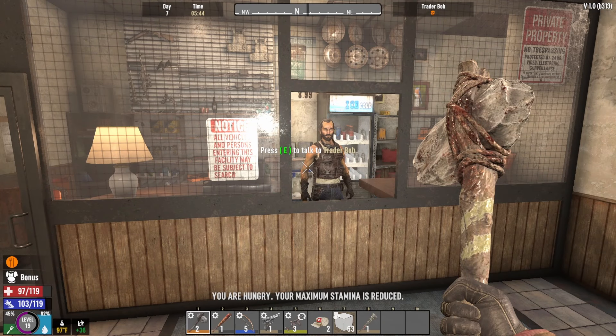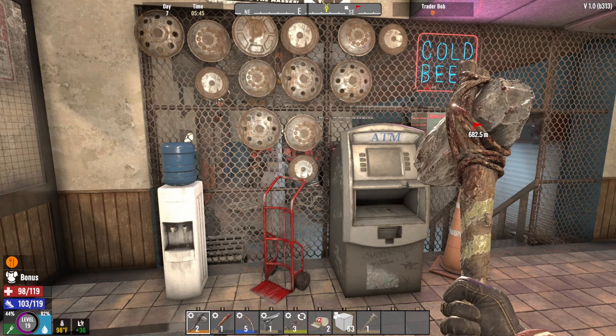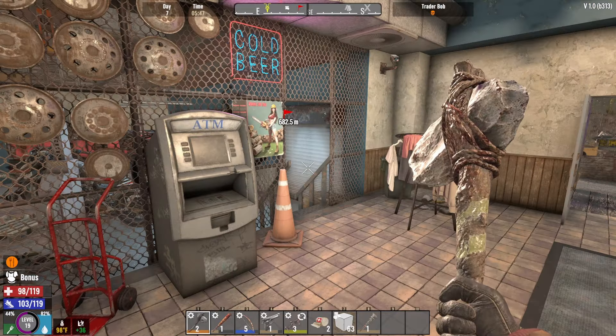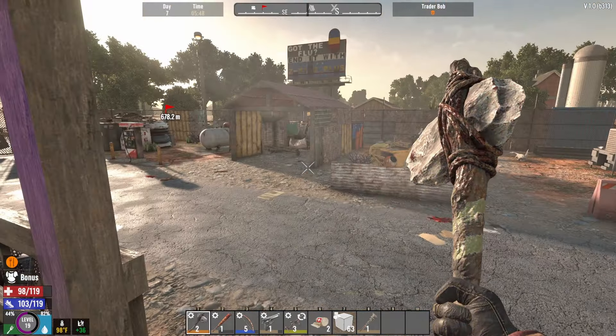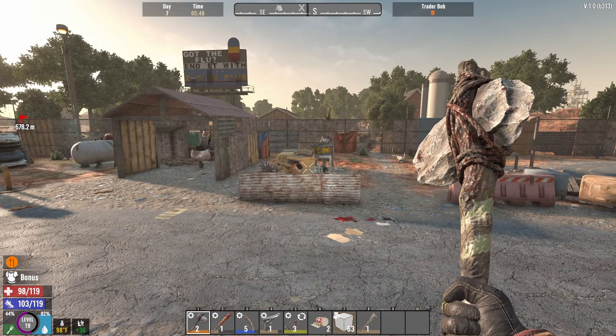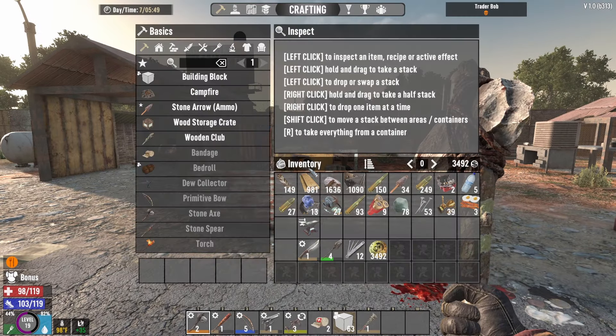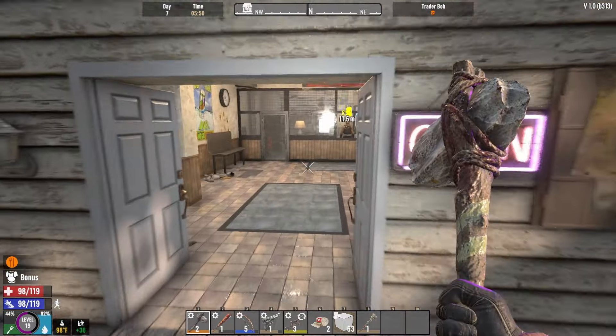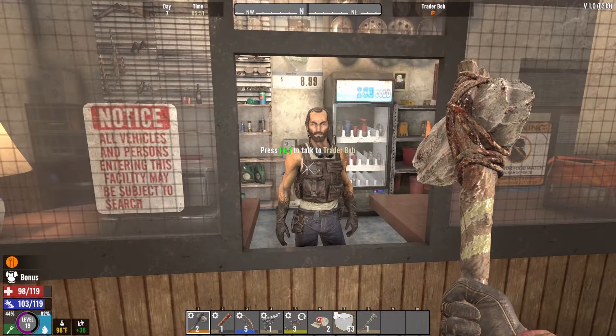Good morning you guys. Welcome to day number seven. We are here at Trader Bob's. I just thought before we headed back home — back to the burnt biome where our horde base is — maybe we should see what's up with his inventory because I think it changed today. I did grab a few things out of this cement mixer right here. I already read the books, but I found a forge ahead book and I found an anvil, which we absolutely love. Okay let's check that inventory.